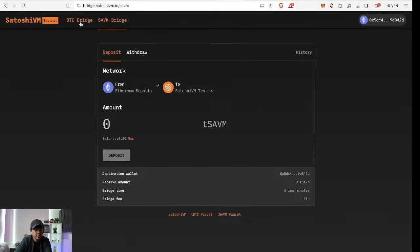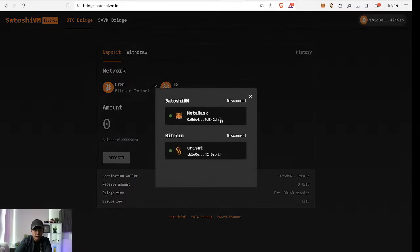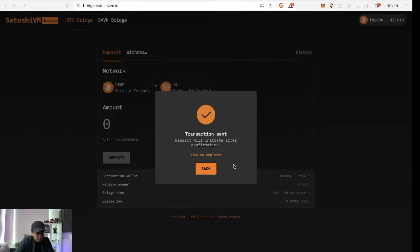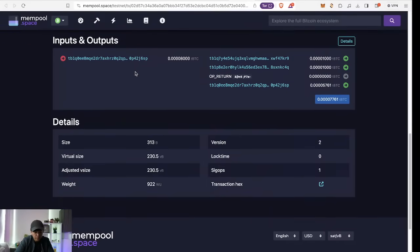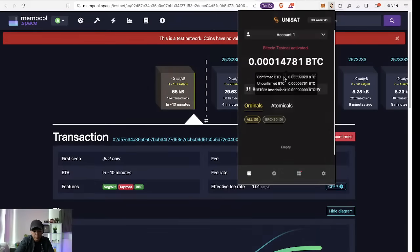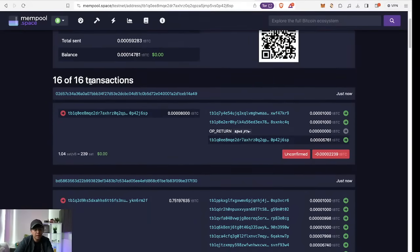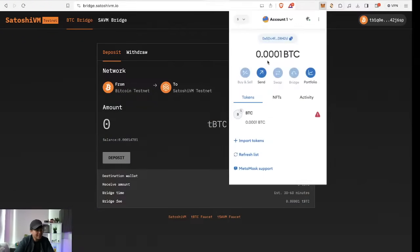There are two bridges you can use: the BTC bridge and the SAVM bridge. The BTC bridge is the number one priority. You'll need to connect both your MetaMask and your Unisat wallet, since one is the source chain and the other is the destination chain. After receiving testnet Bitcoin, you can deposit as little as 0.00001. Deposit and sign the transaction. You can trace all transactions from your Unisat wallet on the block explorer and mempool.space.